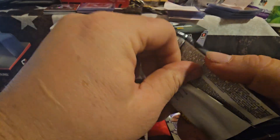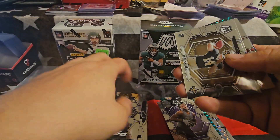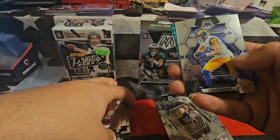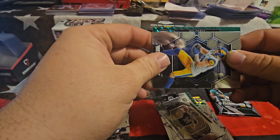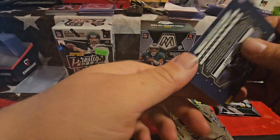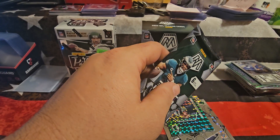We've got two more packs to go. Nothing too massive so far. Shaun Alexander. We've got a rookie debut of Jake Haener. We've got a Shannon Sharp. Here's a Travis Kelce — looks like a base. A Cooper Kupp. Got a Kid Reporter. And it looks like we have a rookie debut of Zach Charbonnet of the Seattle Seahawks — green prism. Knocked over Will Levis over here — give me a Will Levis, put you back on top of the pile.